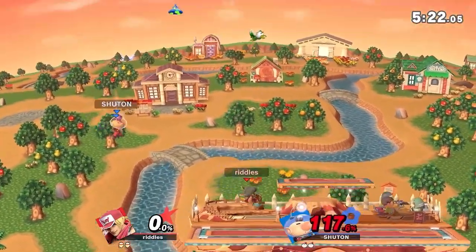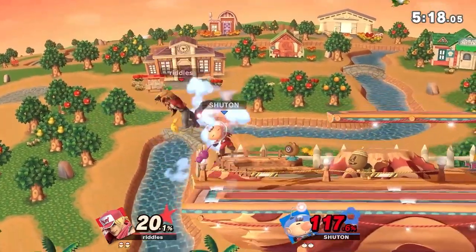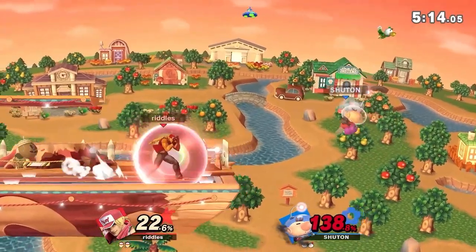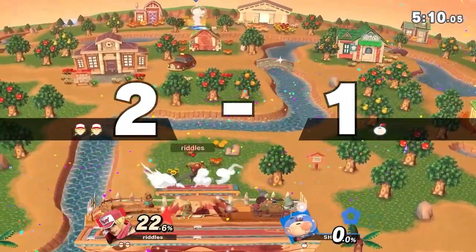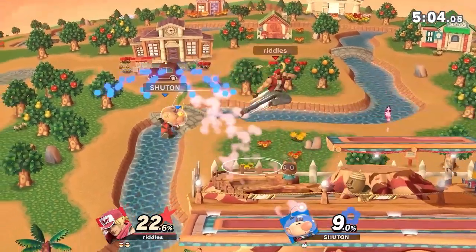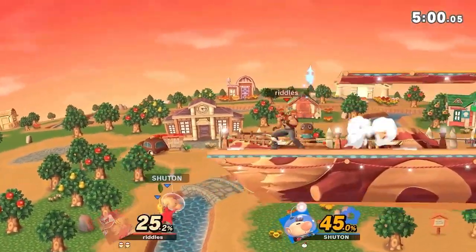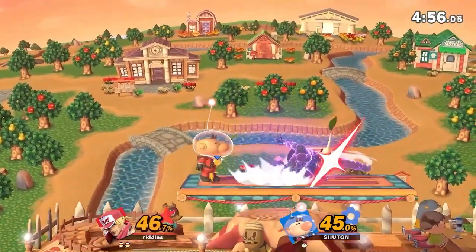Chuton at 116, 117 now though. He needs to get some damage on the stock before he goes into the last stock. And Terry's just sitting pretty. We've seen so many situations where Riddles extends outward with either a dash attack, or going for a burning knuckle off stage, or crack shoot off stage, and then just crack shoots right back onto the stage to keep all the stage positioning. And there it is again — mobility is king in this game.